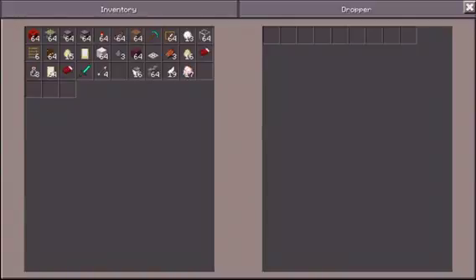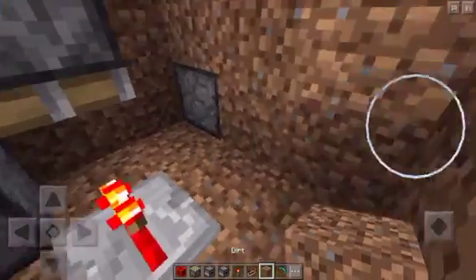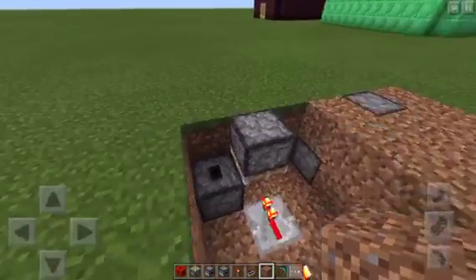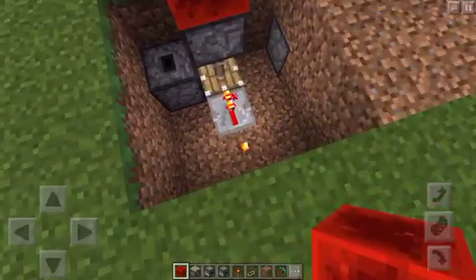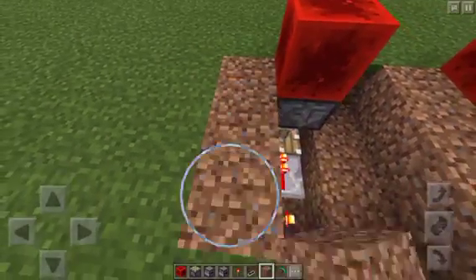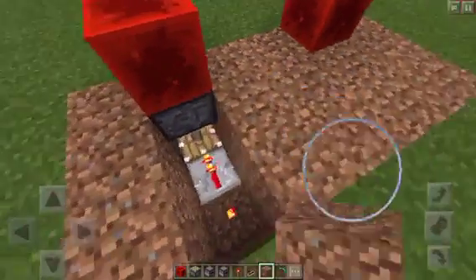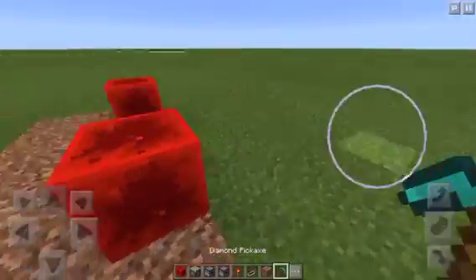Now some of you may be thinking, 'Oh, that's cheating because you already know what's going to come out.' Well, not really — because if you put random items in here, then one of these random items is going to come out and you don't know which one. Now that our redstone contraption is complete, all that's left to do is place the lucky blocks — or the redstone blocks. I like to think of them as the red lucky blocks, because there are tons of different lucky block mods with all the different colors and elements.